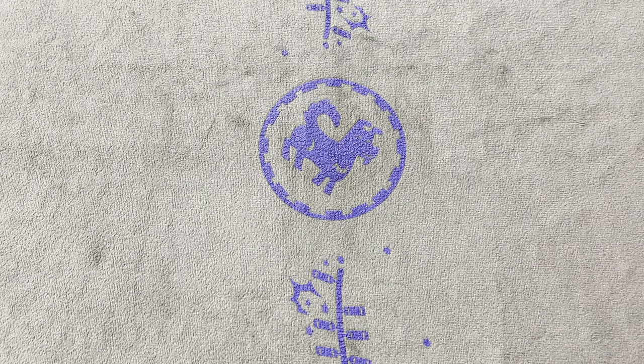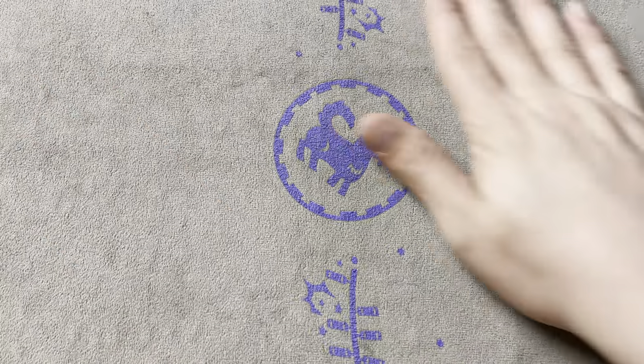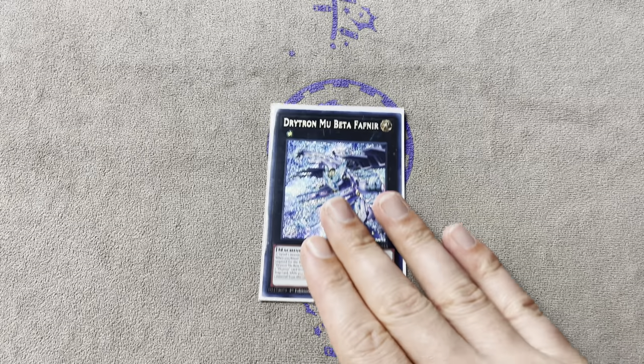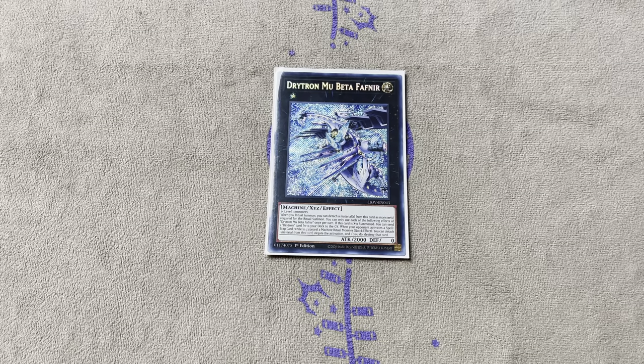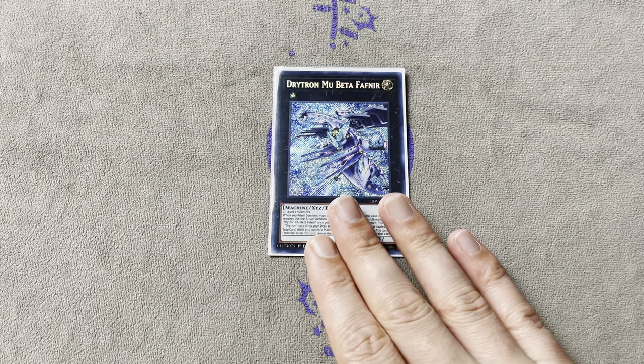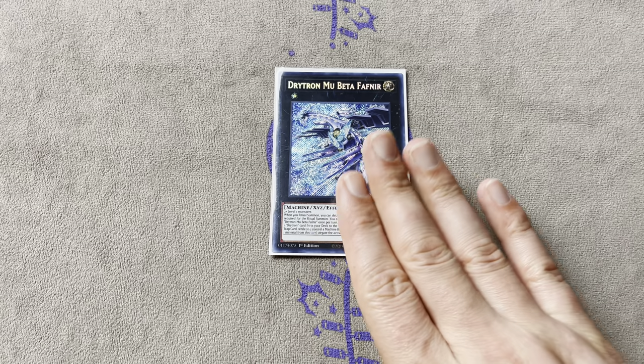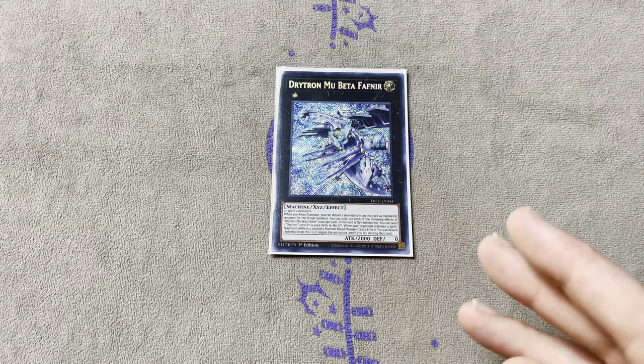Moving on to the Extra Deck - it's going to be a little weird. You've got to have one Mu Beta Fafnir. If you really want to play a budget Drytron deck I would invest in at least one - this might be the most expensive card in your deck at about $25. Rest assured this deck is going to be less than $100, probably less than $70, maybe even less than $50 realistically. At least one Mu Beta Fafnir is very necessary to facilitate your combos.